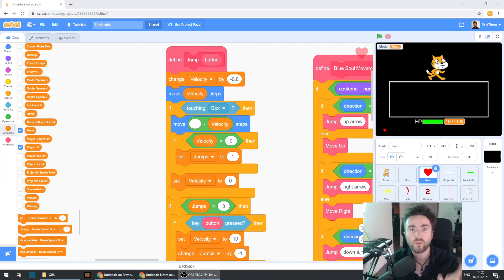So what does this mean? If our velocity variable is more than zero, that means the heart is rising, like it does when it's jumping. But if our velocity is less than zero, that means the heart is falling. So when we touch the box, it asks the question: is your velocity less than zero? Are you falling? If you are falling, then we would give you your jump back.